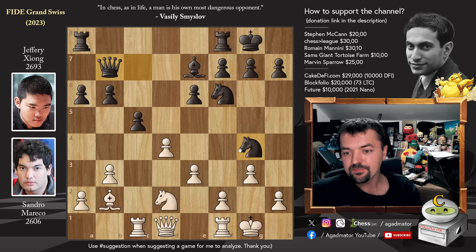It can happen to everyone, even a 2,600 grandmaster. So next time it happens to you, don't be too hard on yourself. But it's very good for Jeffrey Xiong because this is his first victory of the tournament. He started out strongly with five draws against five very strong grandmasters, then lost a game, drew another one, and this is now his first win. With three more rounds to be played, maybe he gets some more wins — it would be very nice for him. Tough luck for Sandro Marekov, but hopefully we will all learn from this and not make the same mistake.